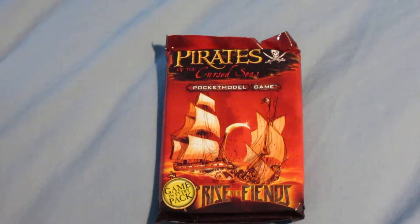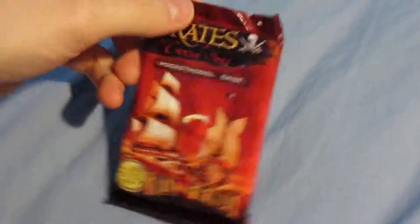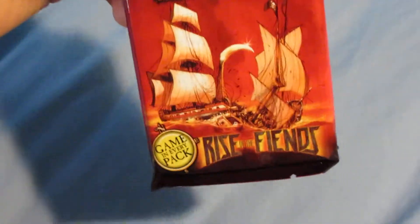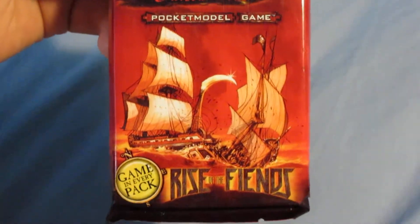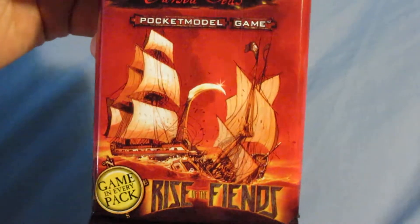It had the least amount of votes for favorite set, and it might have also had the most amount of votes for least favorite set, so this might be the least popular set ever. It introduced the Scorpion ships, which are arguably the worst ship design that WizKids made — you can see one on the cover here. It's actually based on a drawing that Leonardo da Vinci made, but they never sailed anything remotely close to it.